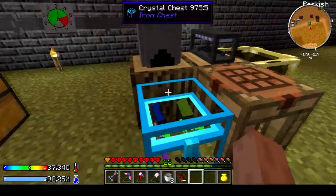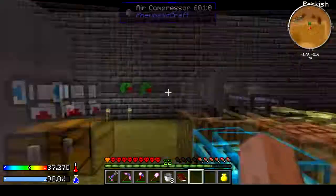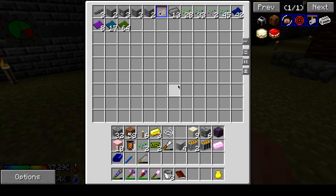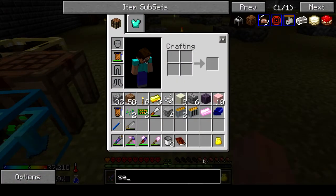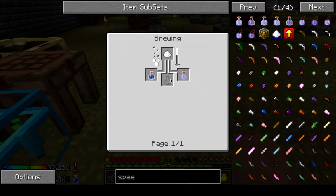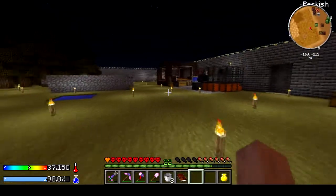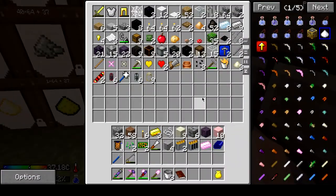I guess we've got to make the speed upgrade. Let's see if we can go make the speed upgrade. I don't even have any blaze rods or anything, so I guess we're gonna have to wait on that until we can go scavenging again. I don't have any blaze rods whatsoever.